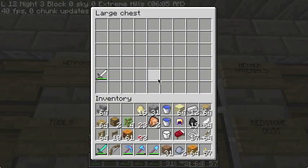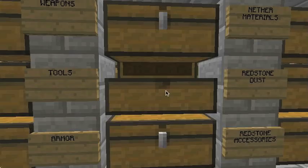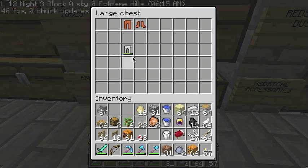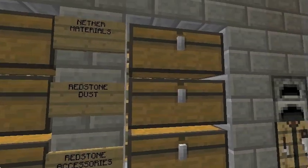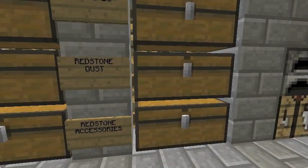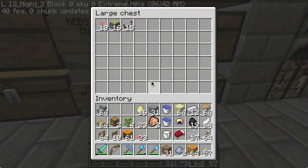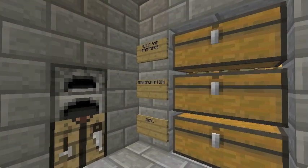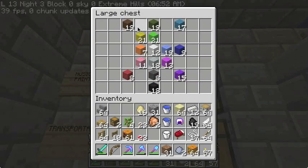We don't really have anything spare in weapons. Tools. Alex was the one who designed this layout and I will be going through and cleaning it up. Over here we've got the netherrack. We don't have nearly enough redstone. Things to do with redstone. Over here where it says music and paintings, this is our current wool layout.